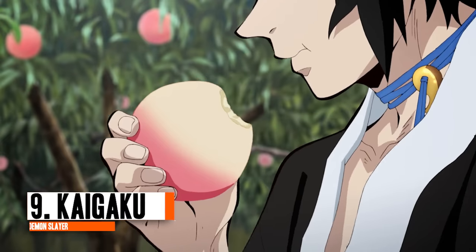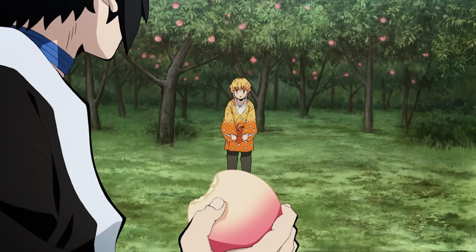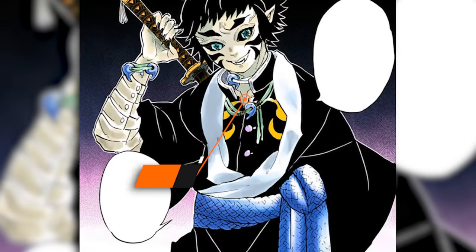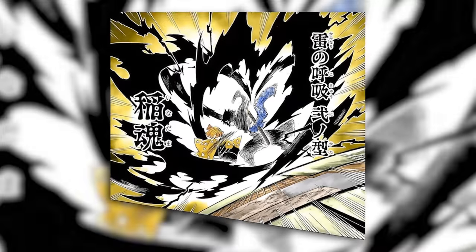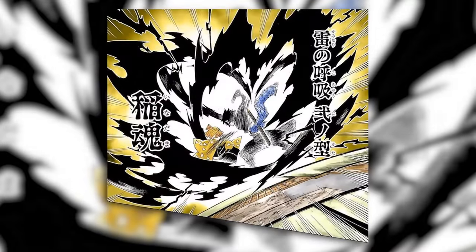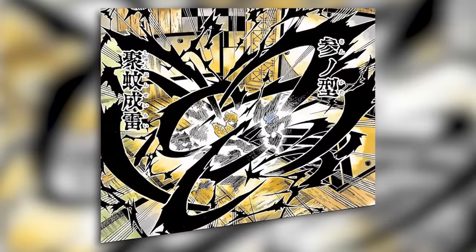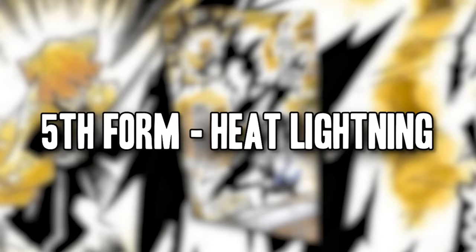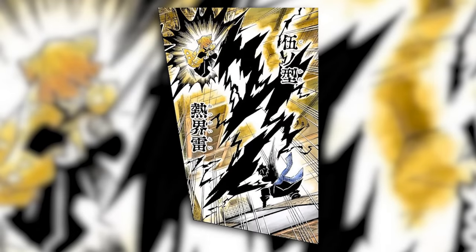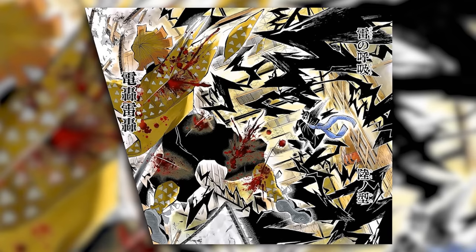Next up is Kaigaku, once a disciple of the former Thunder Pillar and classmate of Zenitsu. Kaigaku doesn't necessarily have a blood demon art in the traditional sense, but since becoming a demon his abilities combined with his Breath of Thunder, making his thunder breathing overpowered to the max. He can utilise Second Form: Rice Spirit, releasing five arched slashes accompanied by lightning in quick succession. Third Form: Thunder Swarm surrounds the enemy with waves of arched lightning from all directions. Fourth Form: Distant Thunder generates a ball of electricity releasing multi-directional lightning from afar. Fifth Form: Heat Lightning unleashes long-range upward sword slashes with lightning. Finally, Sixth Form: Rumble and Flash releases a series of powerful long-range lightning attacks striking opponents from distance.